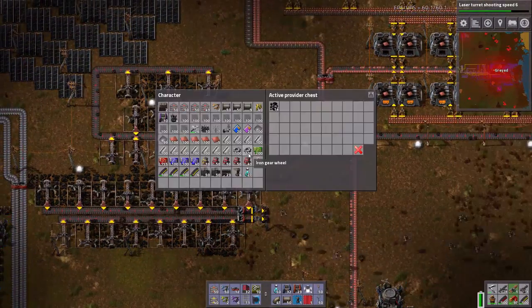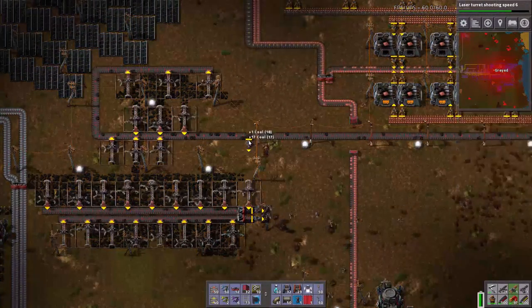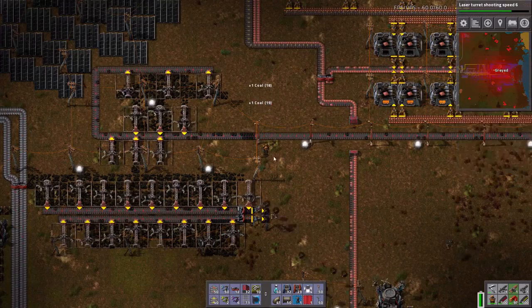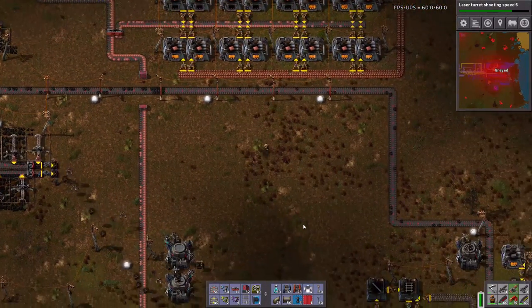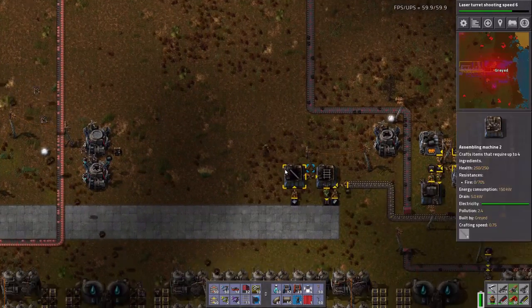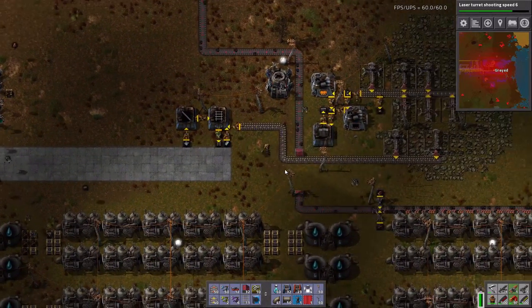How much is in here? I'm going to get rid of that one so the belts will get a bit more coal down here, so I'm not using as many robots to ferry it across.